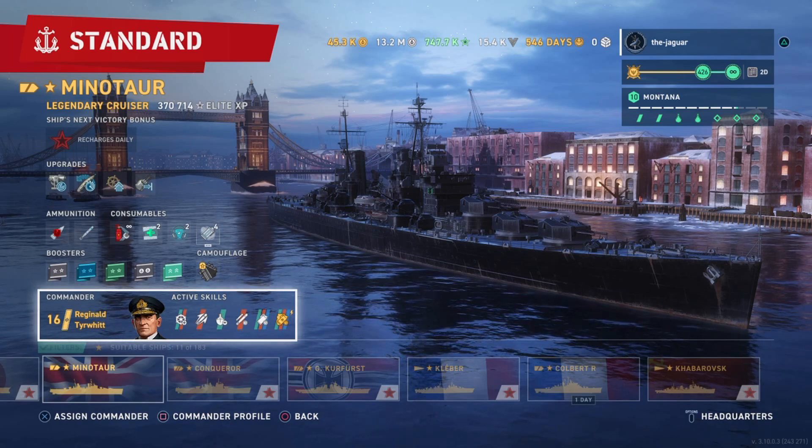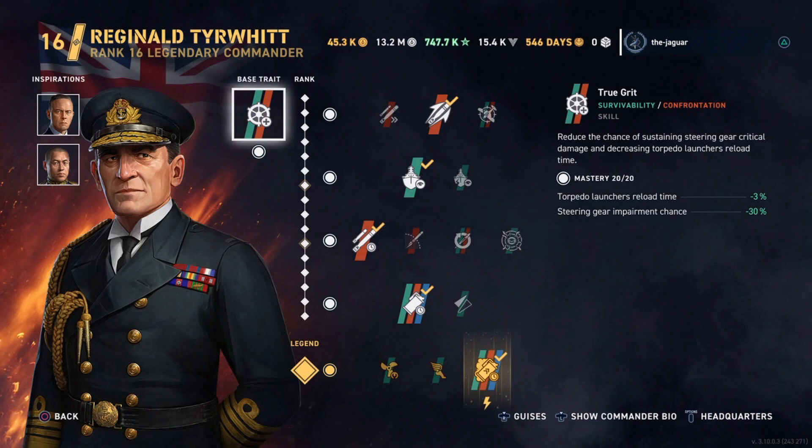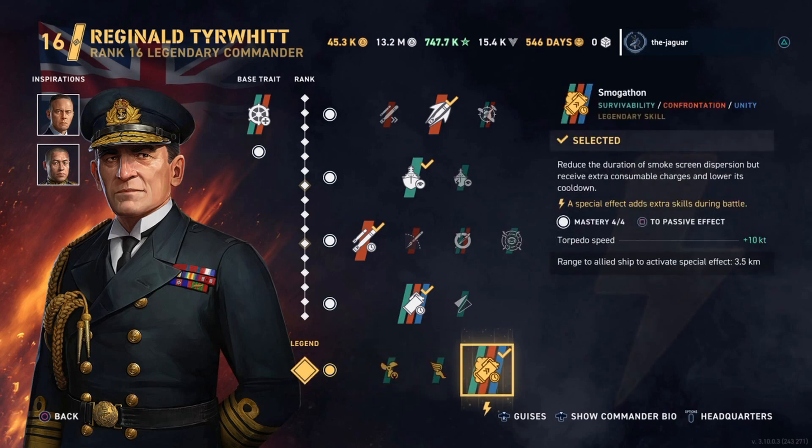Let's take a look at Reginald Tierwitt. The big deal is you have to have him ranked up to 16.4 in order to make the Smogathon happen, and you have to select Smogathon as your legendary skill. The key feature is that smoke generator reload time is reduced by 50%, which is what allows the smoke screen dispersion and cooldown timing we saw earlier.